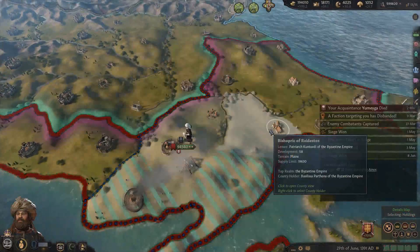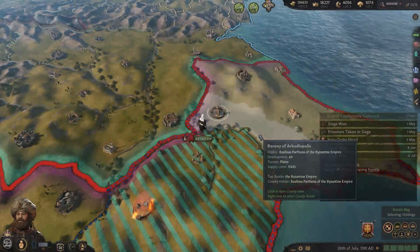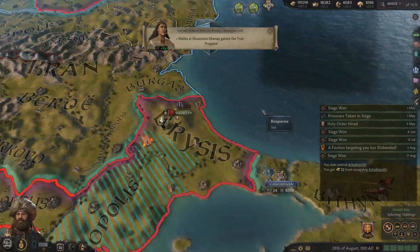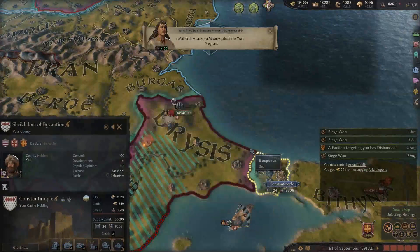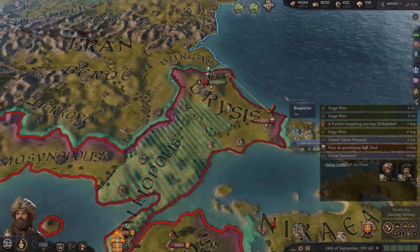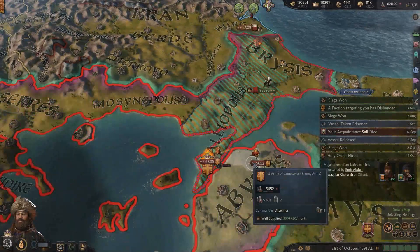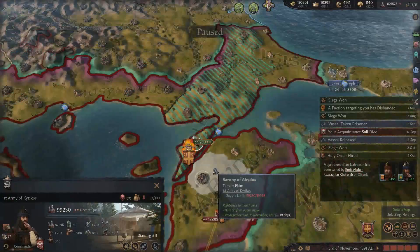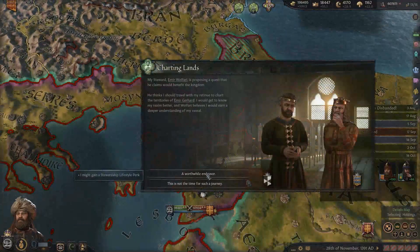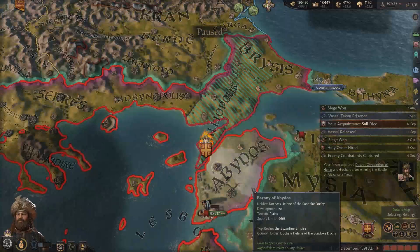Three of my wives are now my lovers - pretty happy man I am. They're trying to desiege the capital - this will not happen, not on my watch. Where do you think you're going? Is this ticking? It's probably not because I don't have the whole war goal, but the stack wipe will help. Let's lose the stress - we'll get the perk later.